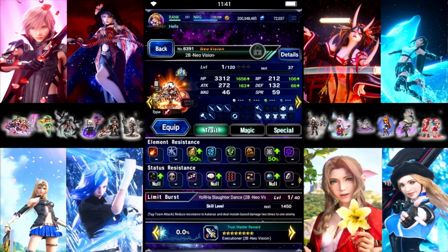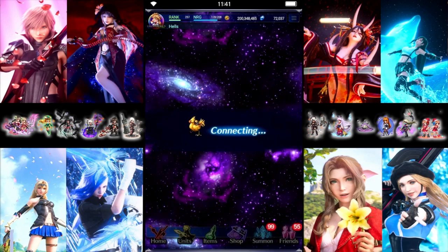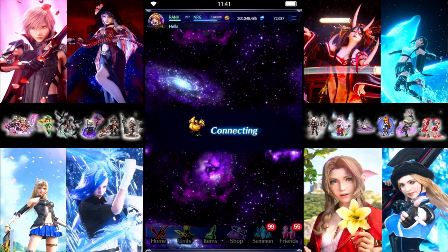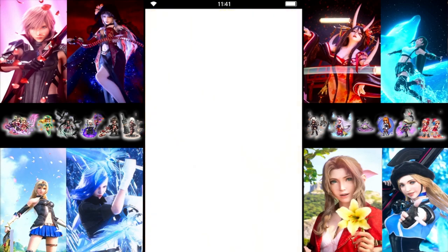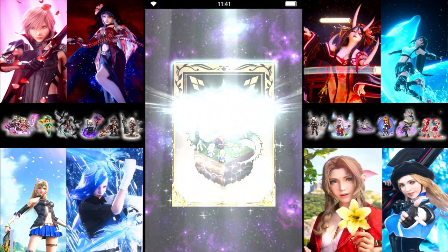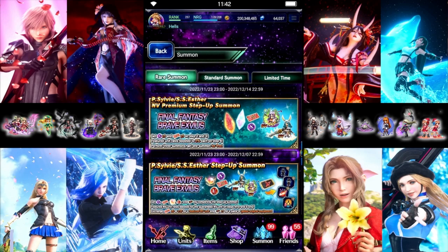Alright, so we get 2B - get her locked. We get one of the banner units, we get three Neo Vision. Gabranth and Teef are both maxed out, but 2B is very nice to see there. Now we get either one guaranteed, so let's see who it is. More than one would not be bad. 8-2, so that's actually nice - one of each on the step up here. Let's get her locked. With that done, we've pulled one of each, so we're going to jump into the 2B Banner.